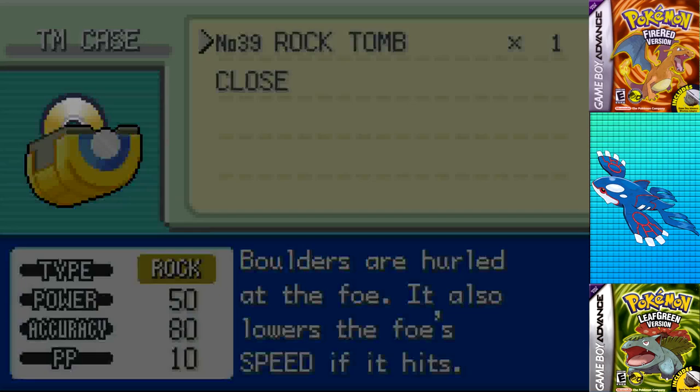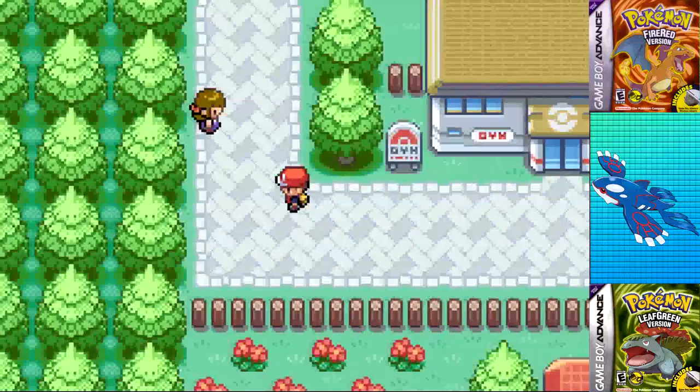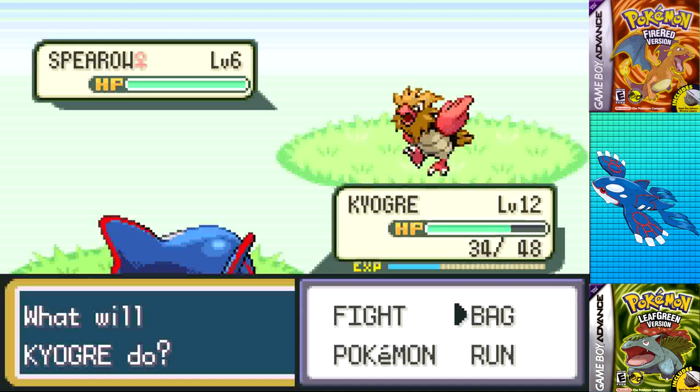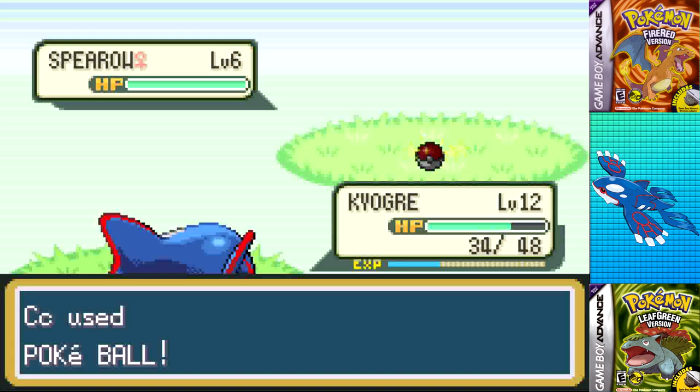The Rock Tomb TM is also learnable by Kyogre — since I get Ancient Power at level 15, I'll at least have an additional move instead of having to rely on 20 power points of Water Pulse. But as soon as I try to use Rock Tomb, I miss it twice in a row trying to land it on a weak Caterpie. Fortunately, I got Spearow within three encounters and in a single Poké Ball for the trade later on, and I even remembered to grab repels before making it to Mt. Moon.